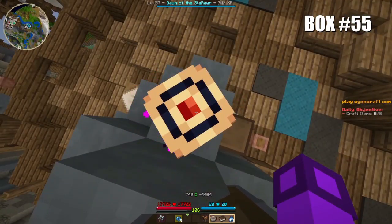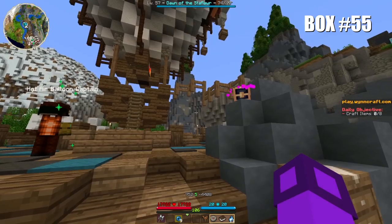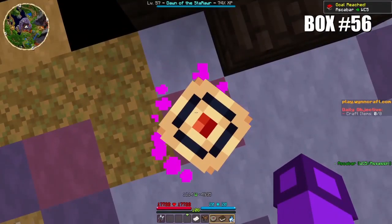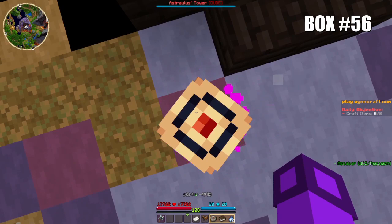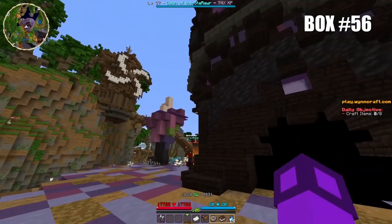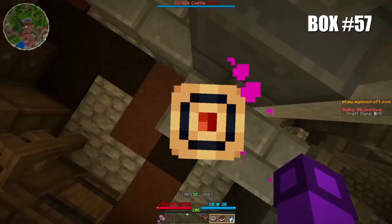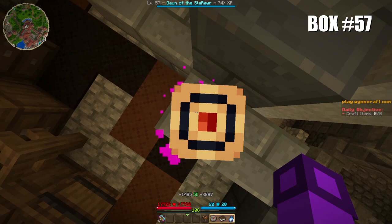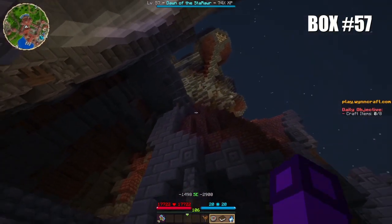Box number 55 is at the exact coordinates 749, minus 4404, in front of the hot air balloon fast travel in Candon Vita. Box number 56 is at the exact coordinates 1214, minus 4935, in front of the tower that takes you to the moon in the Sky Islands, near the Molten Heights. Box number 57 is at the exact coordinates minus 1485, minus 2887, inside of the clock tower in Caucasus, which you can access by going through some of the buildings.